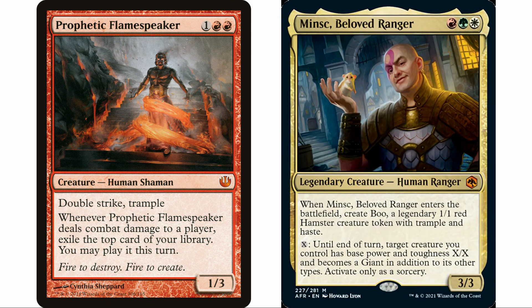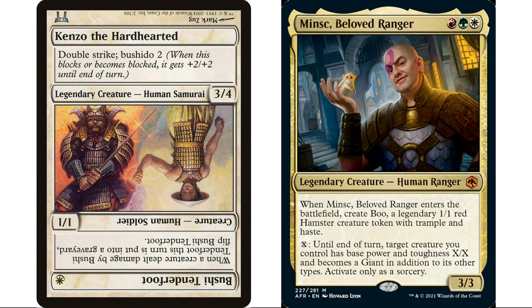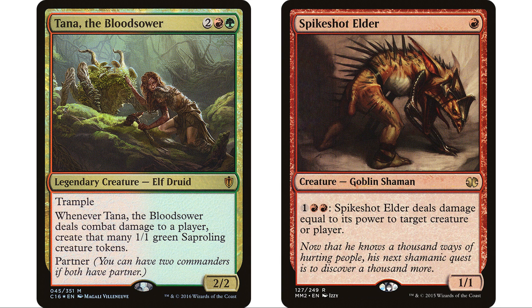Bushi Tenderfoot is a really interesting one — a 1/1 white human soldier. Whenever a creature dealt damage by Bushi Tenderfoot dies this turn, flip Bushi Tenderfoot. That's a hard thing to pull off, but I've been wanting to put it in a deck for a long time. The fact that we can pump up its power and toughness makes it a lot easier to trigger that flip ability. When we flip it, it becomes Kenzo the Hardhearted, a 3/4 with double strike and bushido 2 — and pumping that up is even more impressive.